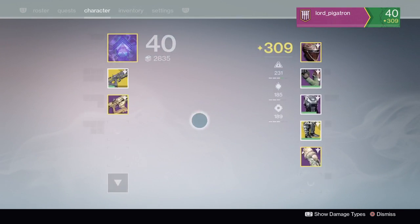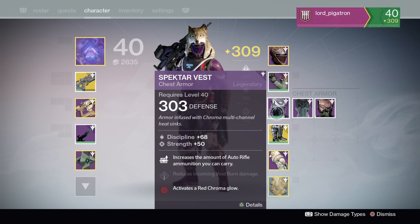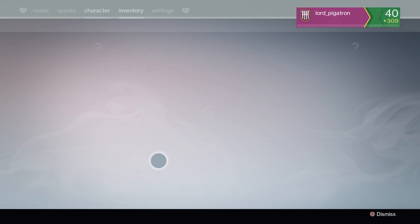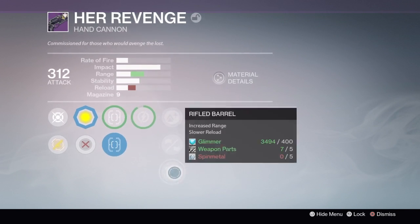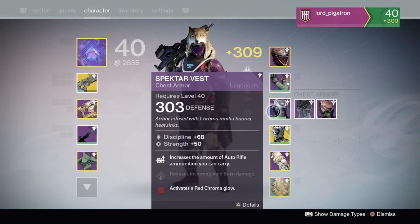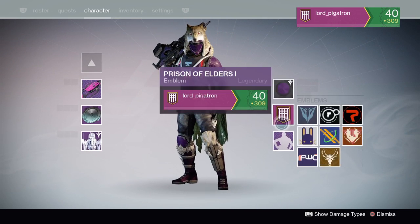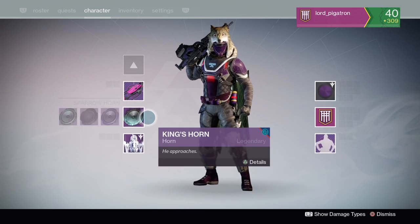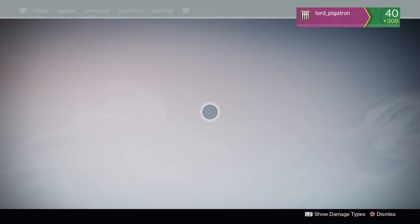I'll go over what I already have real quick. I have the Spectre Vest and the Desolate Vest — that's all the armor I have. I have a weapon from Challenge of the Elders, Her Revenge, a really good hand cannon with yellow chroma active. I have a red chroma active on my Spectre Vest. I have both of the Prison Brothers ships and the Space Age Mariner.